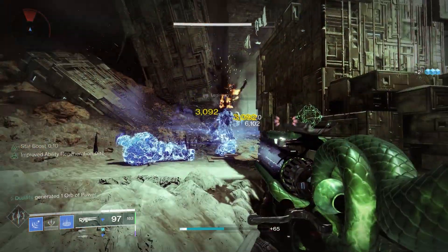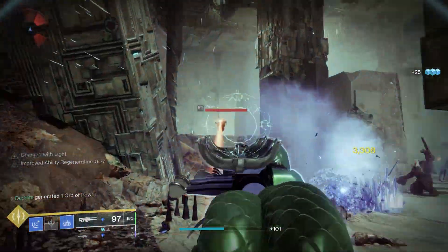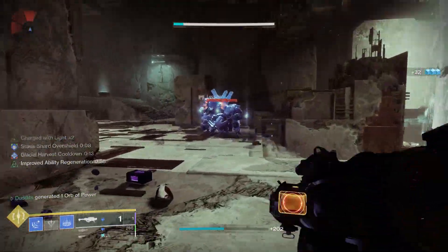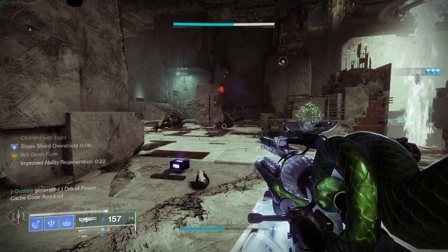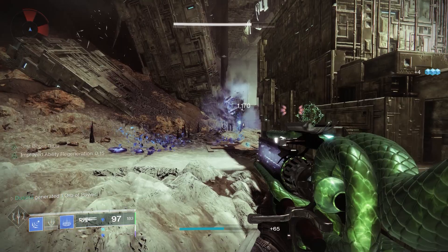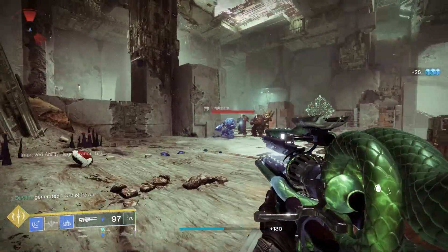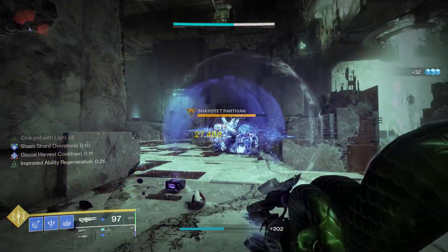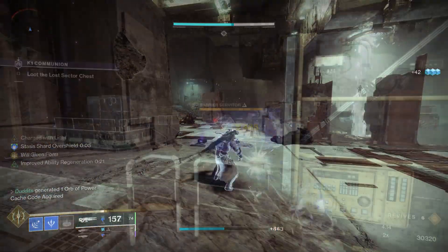This setup is going to benefit stasis weapons with Font of Might and High Energy Fire. Palmyra-B is definitely one of the ones to use because you can take advantage of Lasting Impression. As you can see in the clip, all those shards are traveling towards me — giving me Charged with Light for High Energy Fire plus Font of Might extra damage — and then I fire the Lasting Impression rocket launcher. It's a really nice combo and stasis weapons in particular get both High Energy Fire and Font of Might.